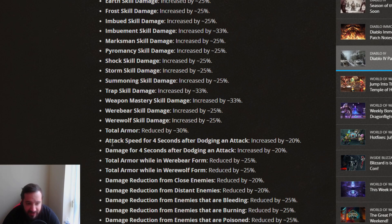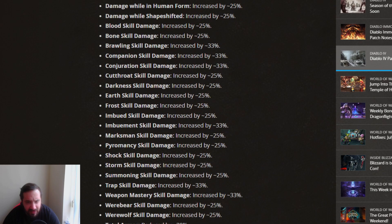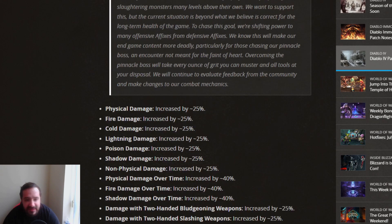They also have attack speed after dodging an attack increased by 20%, and damage for four seconds after dodging an attack increased by 20%. They reduced the armor of werebear by 25% and armor in werewolf form by 25%. Damage reduction from close enemies reduced by 20%, from distant enemies 20%, from bleeding 25%, burning 25%, poison 25%, enemies in shadow over time 25%, and damage reduction while fortified reduced by 25%. So they pretty much nerfed tankiness into the ground, despite trying to push tankiness in this patch.